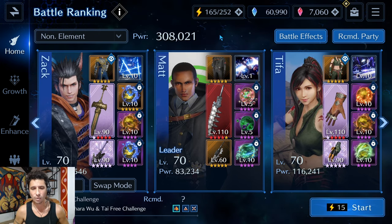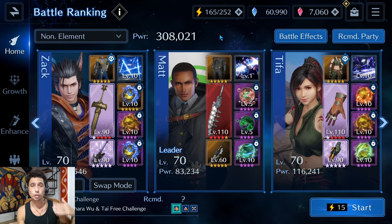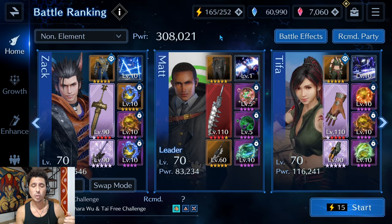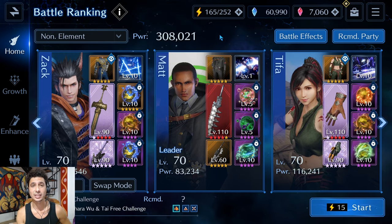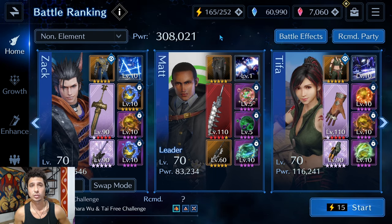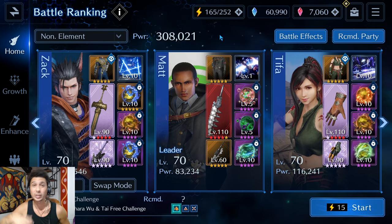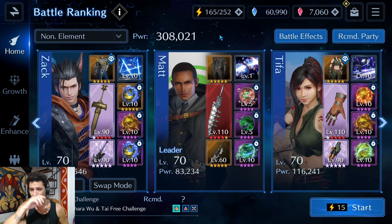So one of our party members is going to die in the fight. If you're struggling with the boss killing one of your DPS's and then struggling to get the rest of the damage in, you can just keep retrying the fight until the boss kills your healer. At that point it should be more or less pretty easy to take down the boss — that's just one little hack.